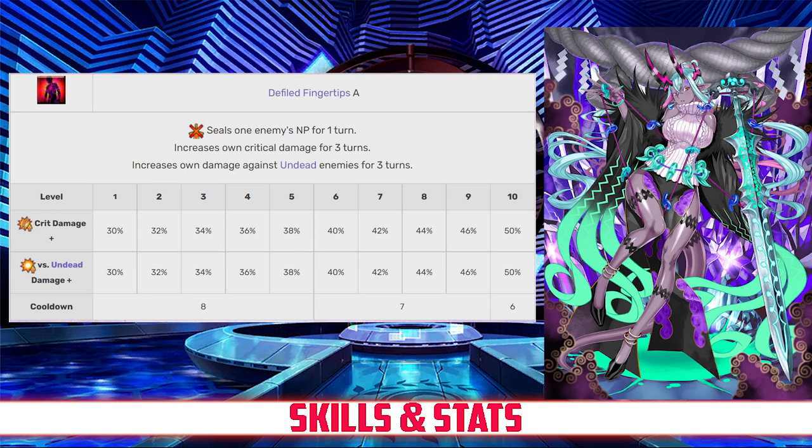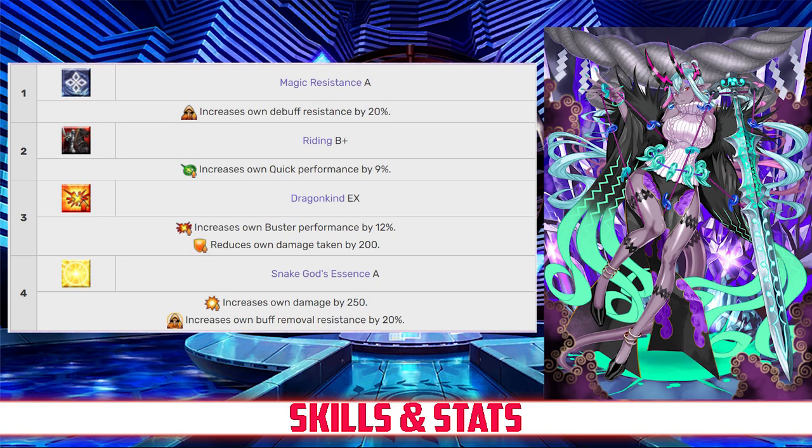Her last skill is Defiled Fingertips, rank A. This skill inflicts NP seal on an enemy for 1 turn, and it increases Ibuki's crit damage and damage against undead enemies for 3 turns, between 30 and 50%, both depending on level. For her passives, Ibuki has Magic Resistance rank A, which increases her debuff resist by 20%; Riding rank B+, which increases her Quick card effectiveness by 9%; Dragon Kind EX, which increases her Buster card effectiveness by 12% and reduces her damage taken by 200; and Snake God's Essence rank A, which increases her own damage by 250 and increases her buff removal resistance by 20%.